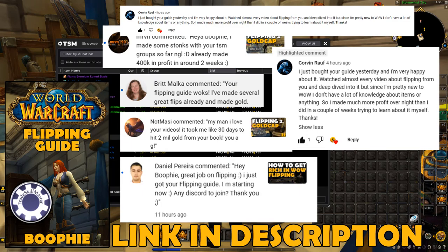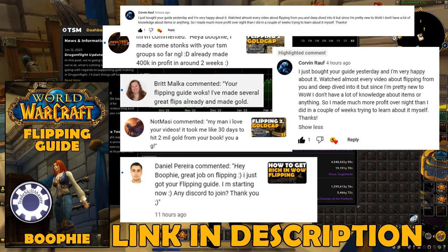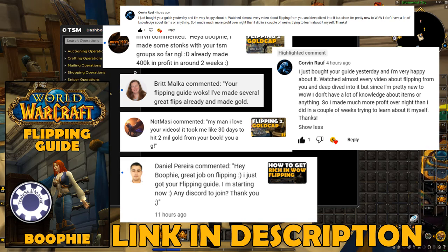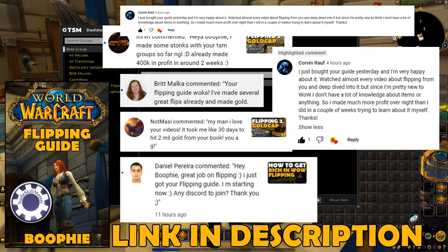If you want to learn a lot more about making gold from flipping, check out my flipping guide. Inside it I'll teach you how to set up all the add-ons, how to get started with flipping, and help you get set up with TSM by importing my groups and operations straight into your TSM. It has all the groups, the hand-picked items to flip, and the operations to buy and sell at a profitable price every single time. By getting the flipping guide you also get access to a private Discord where you can ask me or anyone else any questions about flipping. If you're having trouble setting up TSM or getting started, shoot me a message on the private Discord and I'll get back to you.